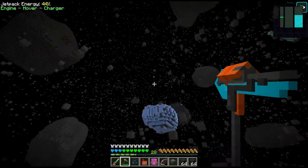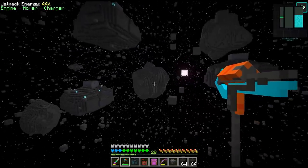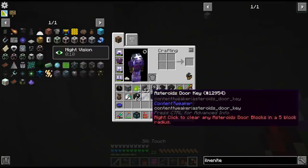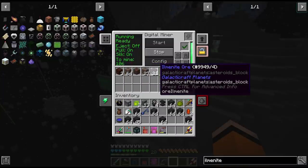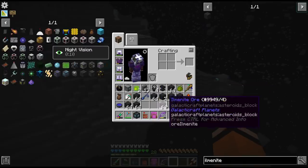Oh look, you can even see the Earth from here — it's absolutely tiny but you can see it. Oh we got some — we got some Elmenite ore! There's quite a lot of it here, over three stacks. Now that we have a little bit of this we can actually set a filter on the digital miner and just let this thing pull it up for us. This way it'll be much easier to find future asteroids in case we need any more of this stuff.